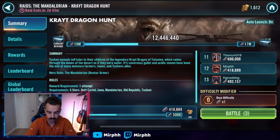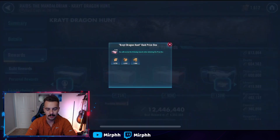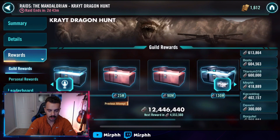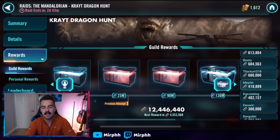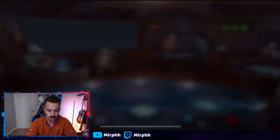Where the guild is at right now, we're hitting 25 million every single Crate Dragon raid. Once you hit that 25 million reward box, the next one is 90 million. For perspective: at 25 million with a 50-man guild, everybody needs to do 500k damage. At 90 million, that's 1.8 million damage each. So once you hit that 25 million mark, you're really chilling until most of your guild has the meta teams.